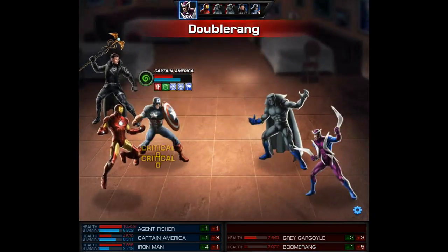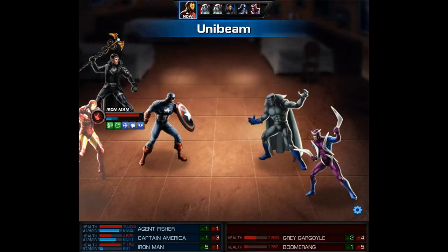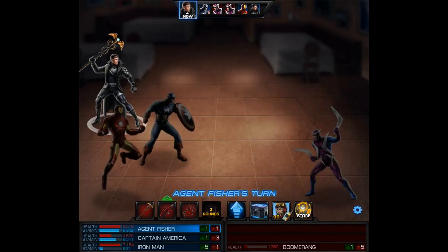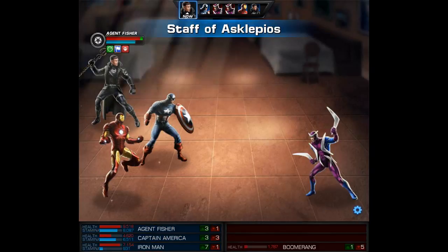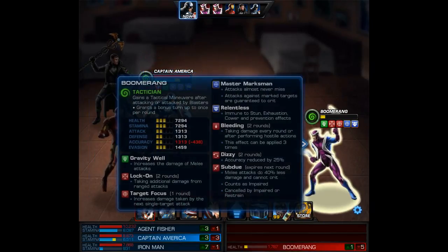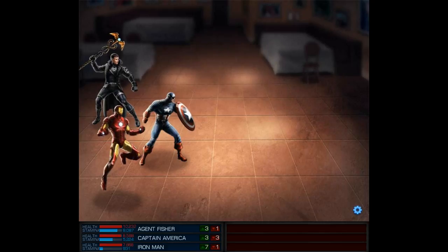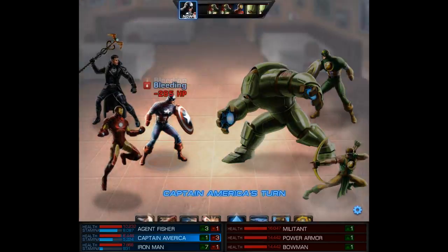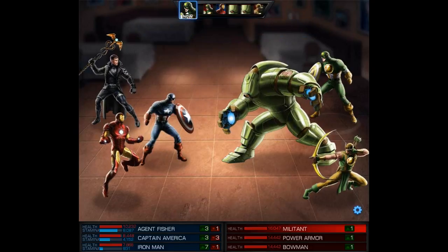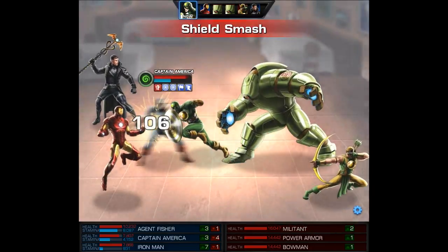But I do want to get back to the challenge specifics and what I'm going to do to make it harder. There was nothing mentioned about who I could use for my second hero, but I decided to bring in default Iron Man, which everyone has. I could have brought in any other hero to make this extremely easy, but I didn't. Not that Iron Man's a slouch, but he is going to run out of stamina very easily — mainly because my next self-imposed restriction is: I'm not going to use any items. So that's right — default Cap, default Iron Man, no items, and we're going to get this done without losing any characters.